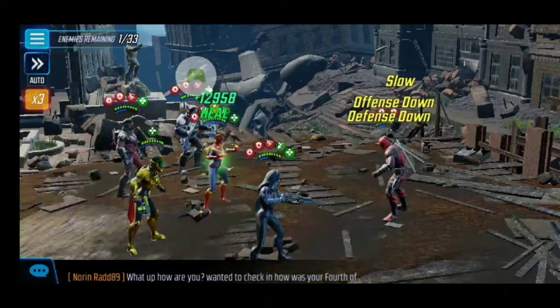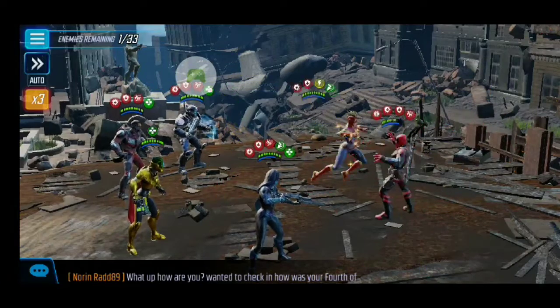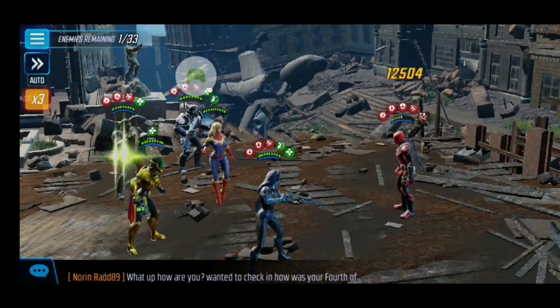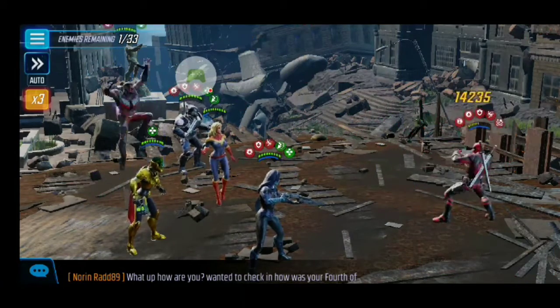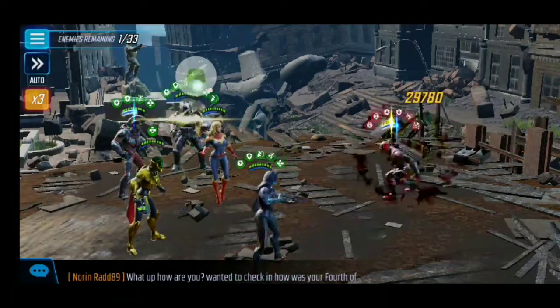It's getting dangerously close — we got the slow on him, he's got defense down, some bleeds and everything else. Now we just needed to get that key stun, and there it is — he's already in the yellow. Then we start blasting him with some offense-boosted abilities.